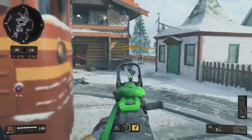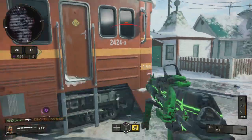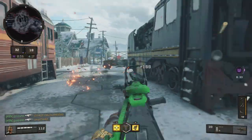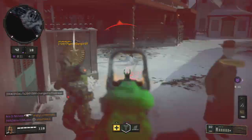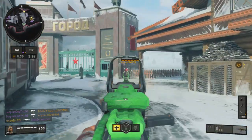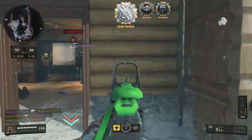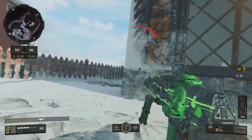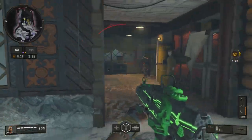This particular class setup is suitable for every situation you encounter in Black Ops 4, and I mean that wholeheartedly. Short range encounters, it melts. Medium range encounters, it's very accurate. And long range encounters, it is very accurate and extremely viable. So definitely give this class setup a try. I truly do believe this class setup to be the best KN57 class setup after the 1.24 update in Black Ops 4.